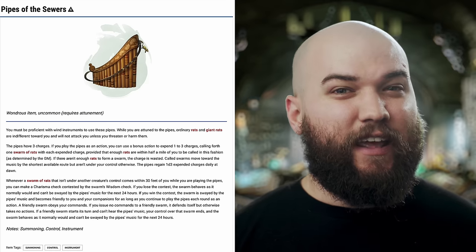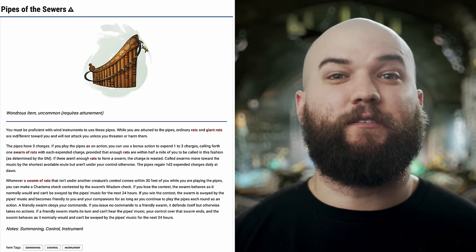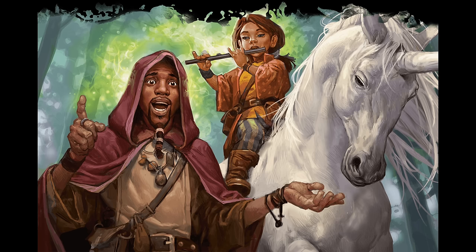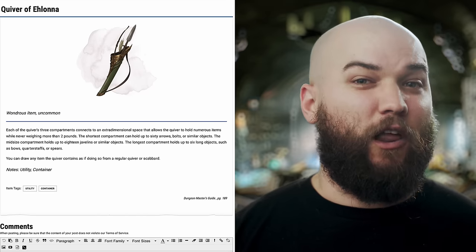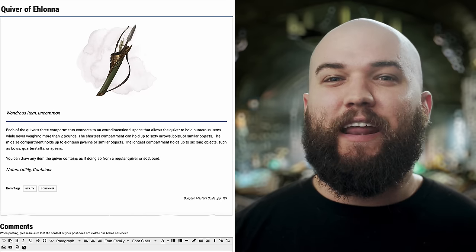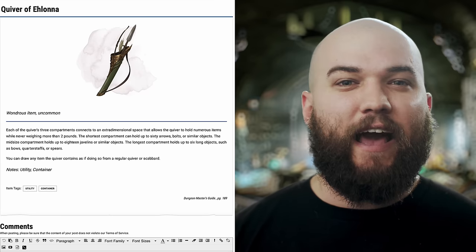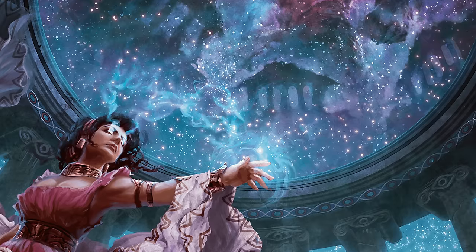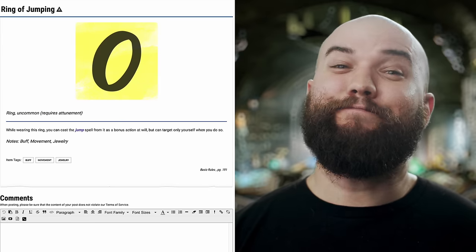The Pipes of the Sewers should just go the way of the Pipes of Haunting — very rare use case, requires attunement, and requires proficiency in wind instruments. For the only item in this section that doesn't require attunement, we have the Quiver of Ehlonna. Admittedly I'm a bit perplexed as to why we get access to this so much later than the Bag of Holding — it's essentially the same thing, an extra-dimensional sack for ammunition and the like. Next is the Ring of Jumping — don't take it, there's something much better in a moment.